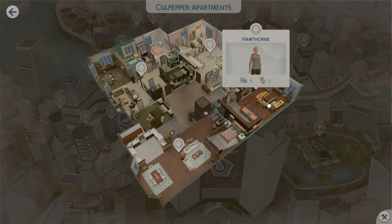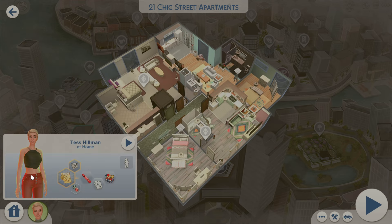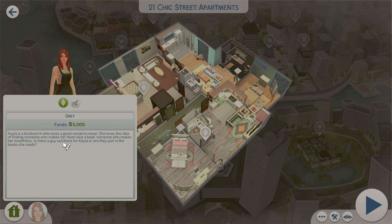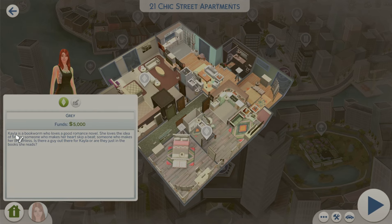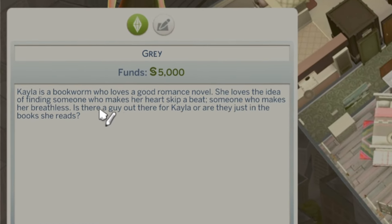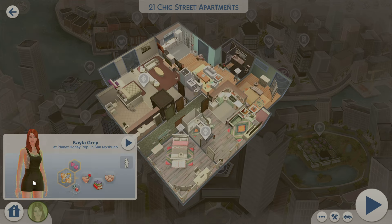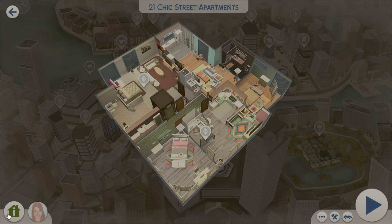Here's Tess — she moved from Brindleton Bay to San Myshuno to pursue her dream of becoming a famous musician. The bustling streets are the perfect place to busk for tips and hopefully get discovered by a record label. I love Tess's style. Across from her is neighbor Kayla Gray — a bookworm who loves romance novels and the idea of finding someone who makes her heart skip a beat. That's so funny because I just started reading again and there's nothing like a fantasy book boyfriend.